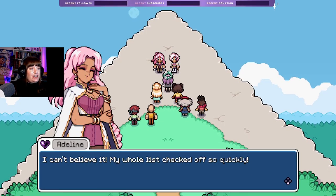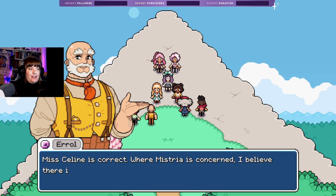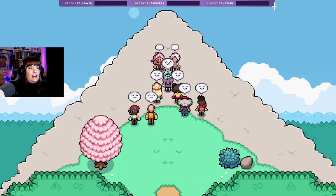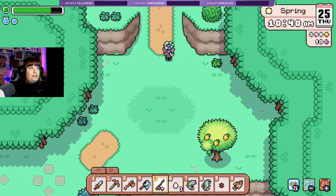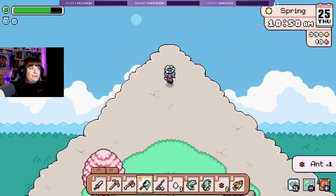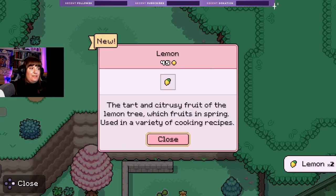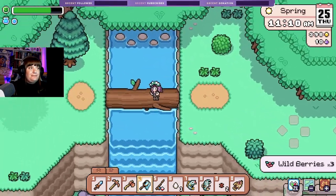'I can't believe it — my whole list checked off so quickly! Next time just put out a request Adeline.' 'Miss Celine is correct — where Mystria is concerned, I believe there is no one in town who wouldn't pitch in.' Everyone — thank you, you're welcome. Completed the quest! Oh okay, I was like why did it leave me. Wow, the summit! I was going to say game over.